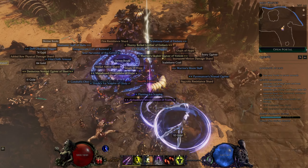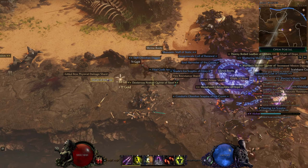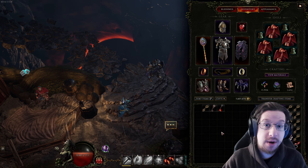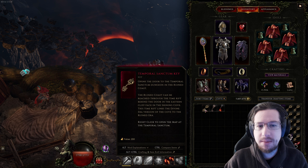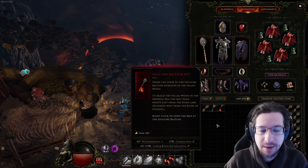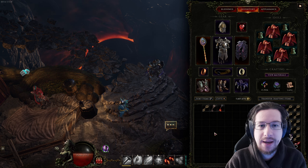But monoliths aren't the only endgame system in Last Epoch, so let's get into the other two. There are currently three dungeons in Last Epoch, but who knows if more are coming in the future. We've got the Temporal Sanctum, the Lightless Arbor, and the Soulfire Bastion. Each has their own unique mechanics and their own unique rewards.